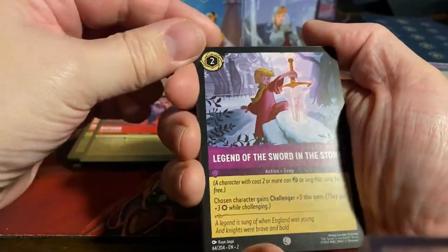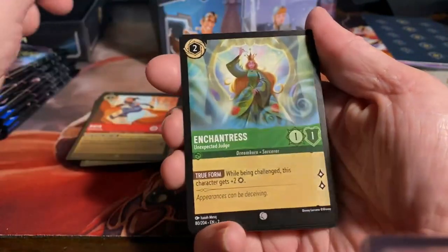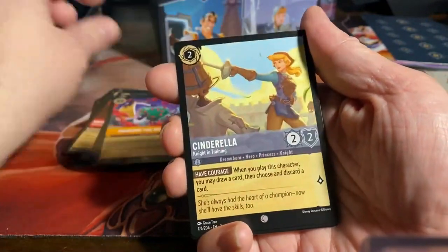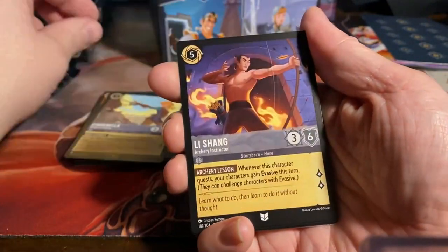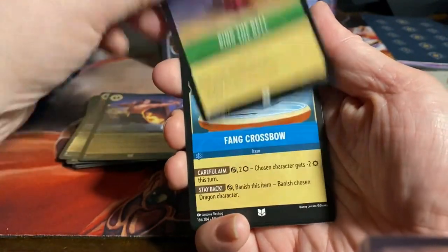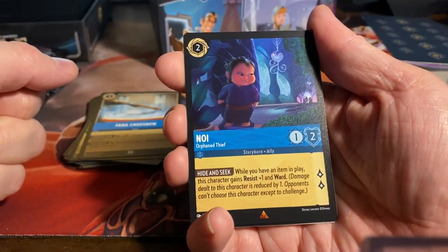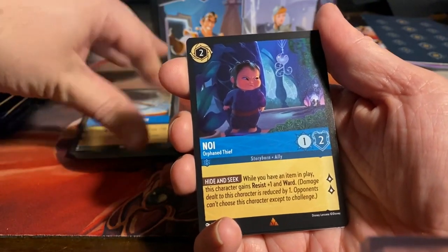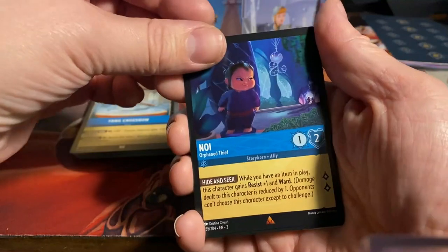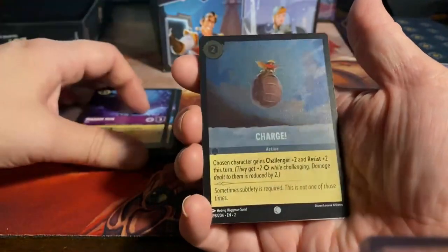Alright, so we have here the Legend of the Sword in the Stone, Raya the headstrong, Enchantress the unexpected judge, Popsicle painting the roses red, Cinderella knight in training. First uncommon: Li Shang the archery instructor, Ring the Bell, and Fang Crossbow. And we have a rare — Noi the orphaned thief, must be from Raya as well because I have not seen that movie and it doesn't look familiar. And we have a Madame Mim fox rare and a foil Charge common.